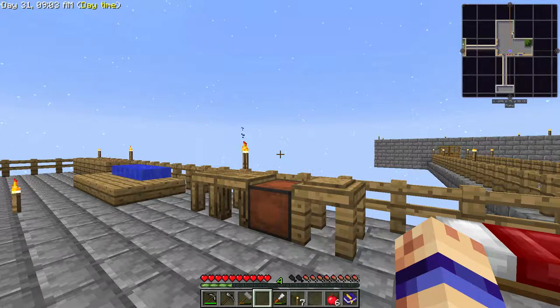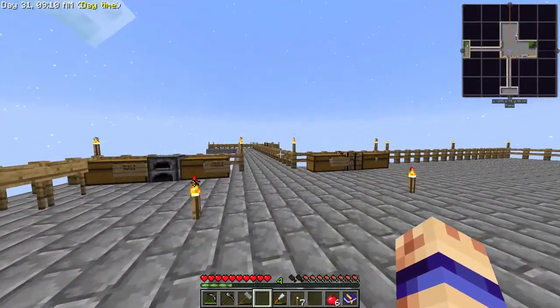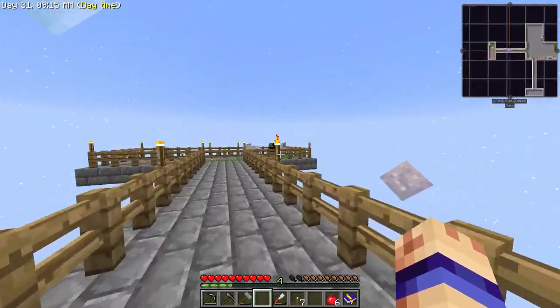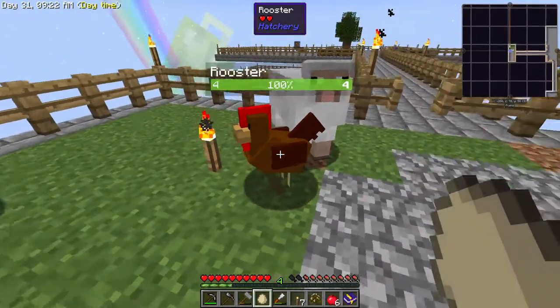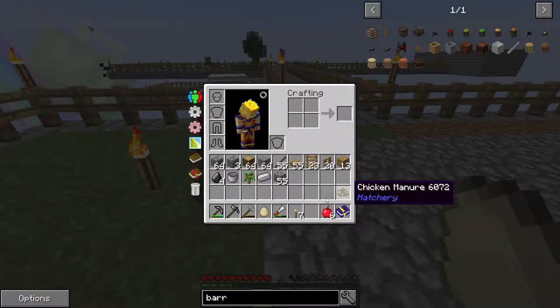Hey guys, welcome back to episode 3 of Sky Factory 3. Last time we left off with animals, and we're gonna start with animals because some have spawned. We've got sheep, chicken — or rooster rather — and chicken manure.